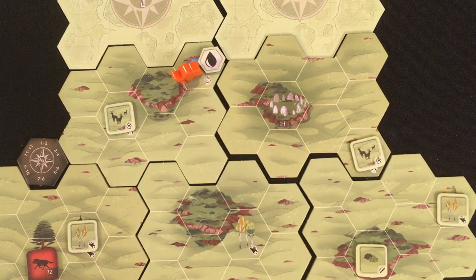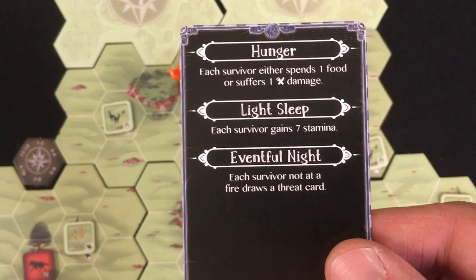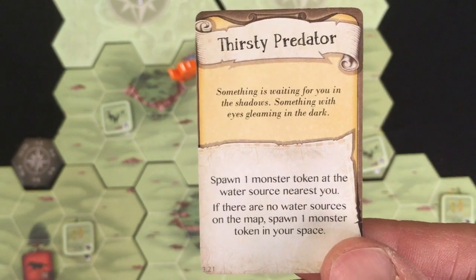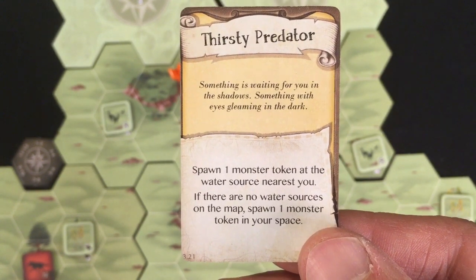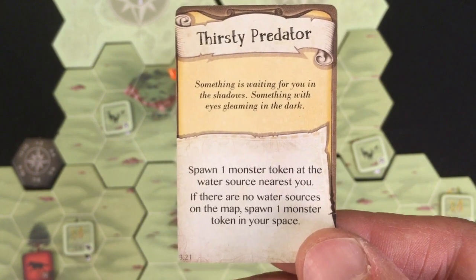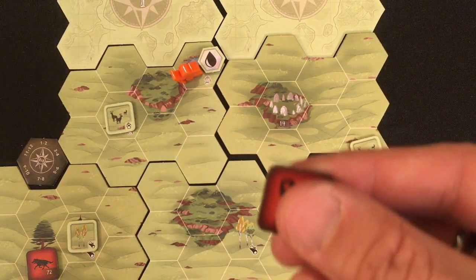Second night phase: I eat my only food, so I'm down to just water and my staff. Gain seven stamina. I get a threat card since I'm not at a fire — 'Thirsty Predator: something is waiting for you in the shadows. Spawn one monster token at the water source nearest you.' That means he's in my space because there's only one water source and I'm at it. Hope it's not anything too terrible.